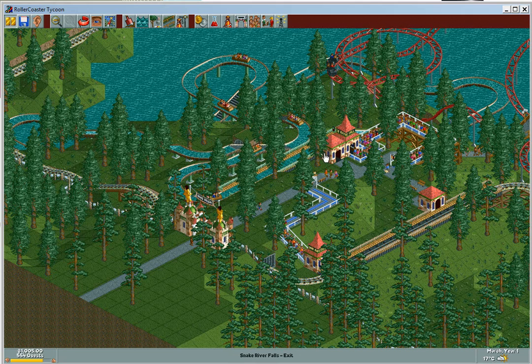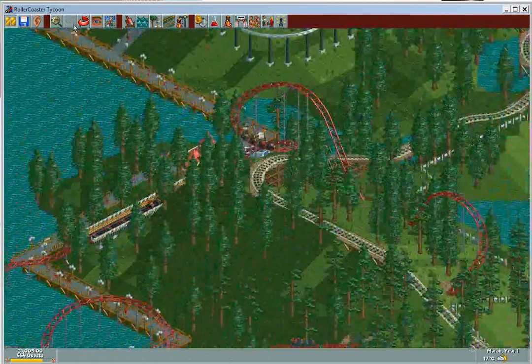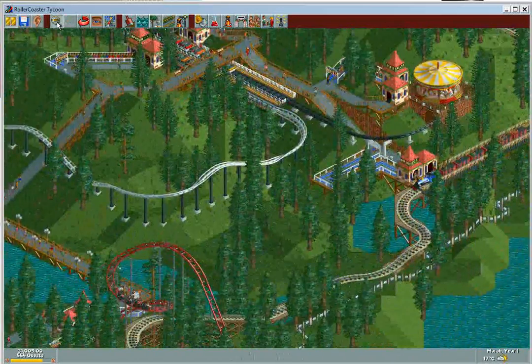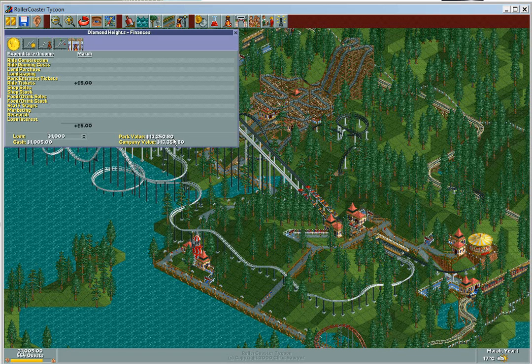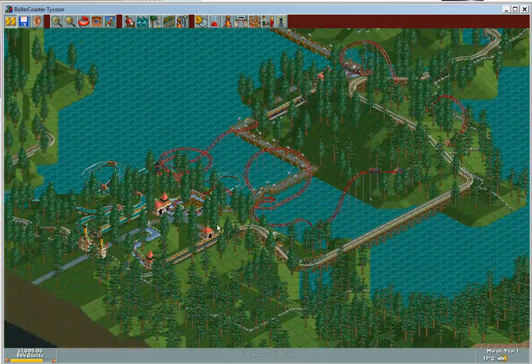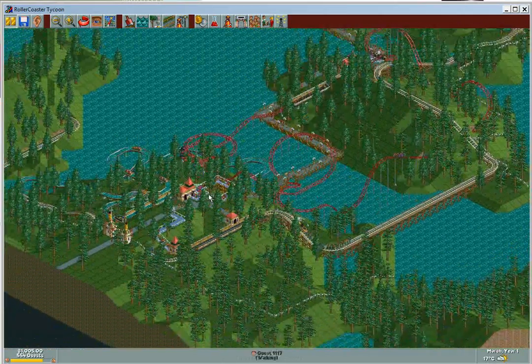This is the first park value scenario we've had, and it could be confusing to some who are new to this type of scenario. Essentially, what we do is look at the finances screen and see park value right here — this is the current value of your park. At the end of October year 3, you need this park value to be above 20,000. Park value can be increased by building new rides and having high ratings, but it will go down exponentially because your rides get older, so they lose value.